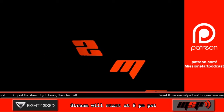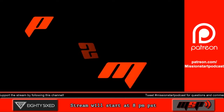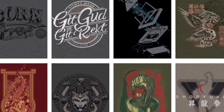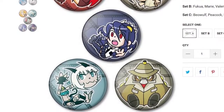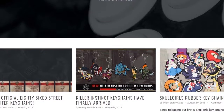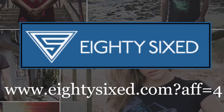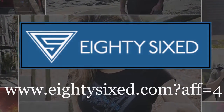Hold on a second. We don't need to fight. We don't? All you need to do is go to 86.com and choose from one of their many designs. Franchises range from Skullgirls to Street Fighter and even BlazBlue. And if you check out 86 through this Twitch channel, use 86.com slash question mark AFF equals four to let them know that Mission Star Podcast sent you.